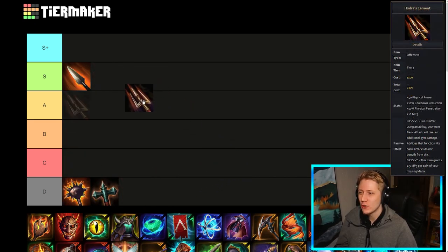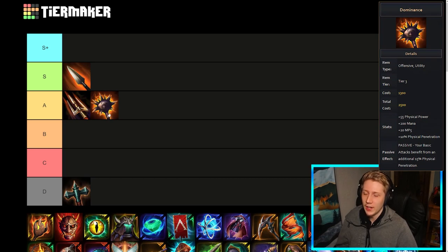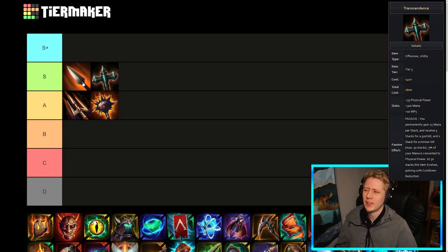Hydra's Lament is a really solid item, but I might drop it down to A purely because it's a little bit situational — you mostly only want this on ability auto-attack cancelling characters like your Thors, Dajis, Thanatos, all those kind of gods. But where it's good, it's really good. Dominance I'll also put in A for a different reason — it's not that insane of an item but in certain builds that want a lot of penetration on basic attacks, on some hunters and even some basic attacking assassins like Kali, it can be really good. And Transcendence is probably in the same tier as Heartseeker — a little bit risky to go sometimes because it requires stacks early game, but very good on ability-based hunters and ability-based assassin junglers if you can fit it in your build.